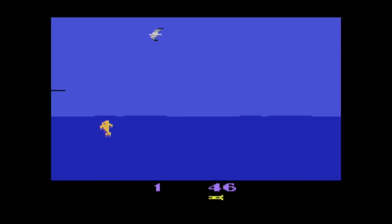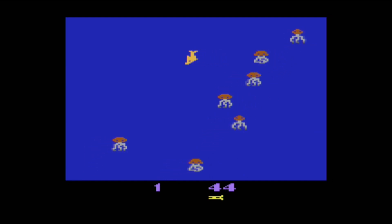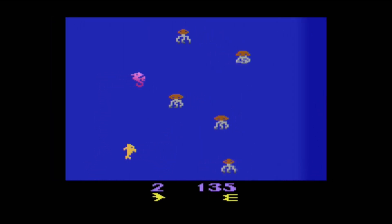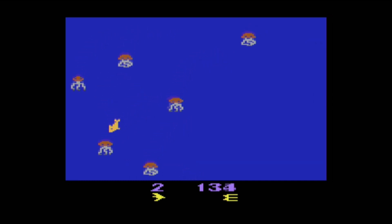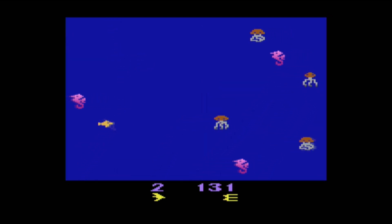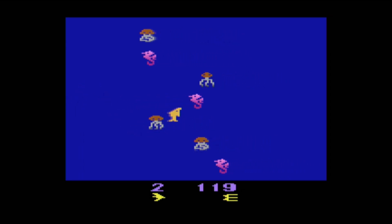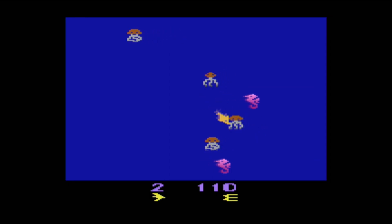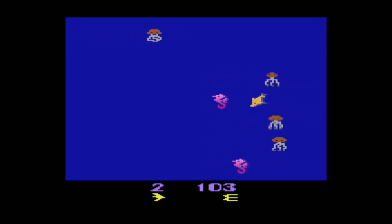I also think they did a pretty good job with the graphics — the dolphin looks like a dolphin to me, and when you jump out of the water, it just seems to feel appropriate for the system and the game. I think it's a great little animation. Well, that's all I have for Fathom for the Atari 2600. If you're interested, please feel free to like and subscribe, all that stuff. Thanks for watching, and I hope to catch you on another video.